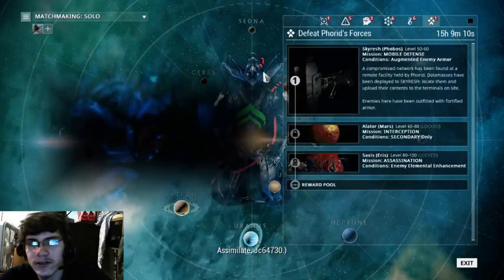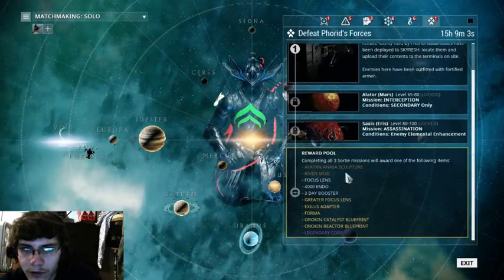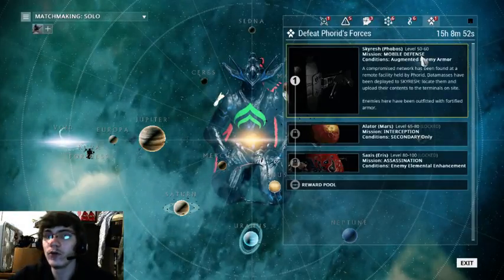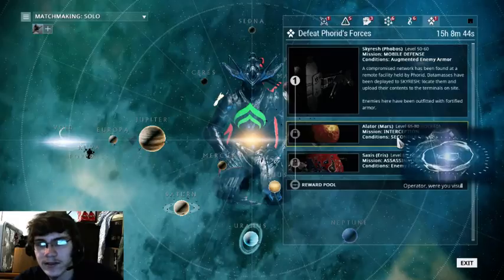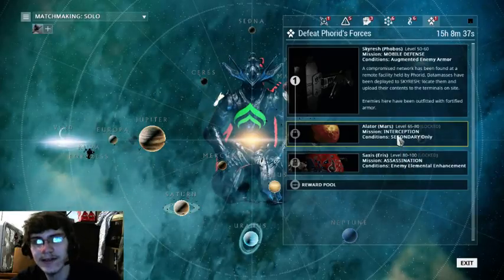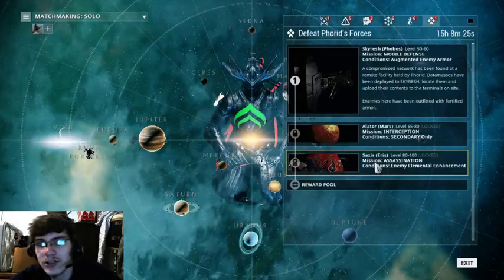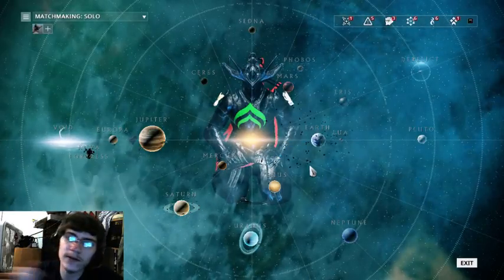I also have the Sword Ignitions unlocked now, which when you complete all three you get one of these rewards. A Mobile Defense level 50 to 60 — no way can I do that solo. An Interception at 65 to 80 — again no way. There's an assassination against Forid at level 80 to 100 — I think I'd be able to pull that one off. But I can't do the first two myself.